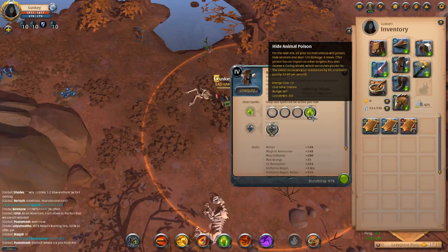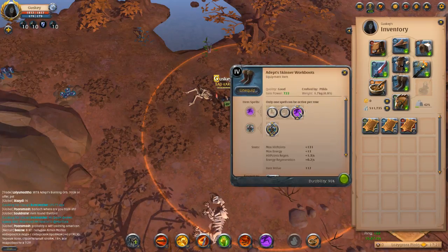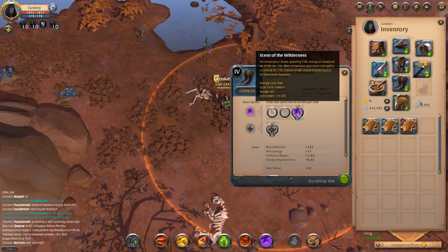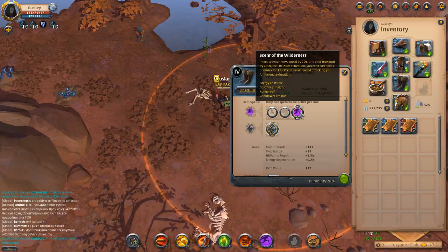You've got ambush for extra damage, frost shield for tankiness, and hide animal poison which lets you do a lot more damage to animals. There's also an ability I think is amazing — it increases move speed by 70% and max load by 200% for 10 seconds. You can't cast spells for 15 seconds, but for that duration no mobs will attack you. It's also a threat reset, so you pop this and all mobs attacking you will just walk off.